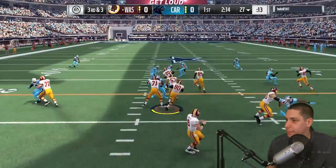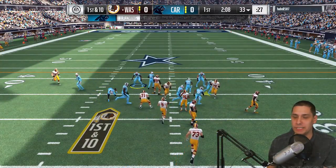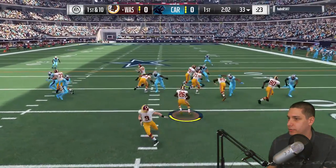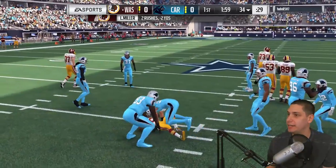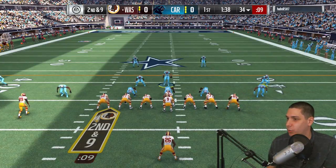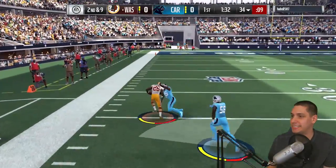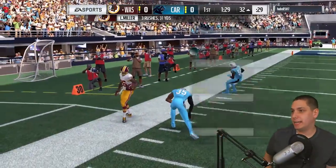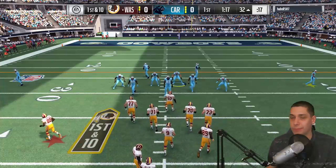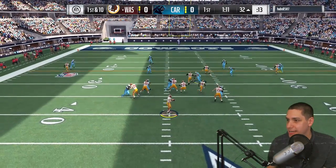Third and three — my opponent runs for a nice pickup. I had dime defense and was out of position. He tries running again — we stop him for a one-yard gain for Lamar Miller. My opponent keeps trying to run the ball without much success yet. He runs again and gets plenty of room — breaks off a huge run. His guys are so much better that any room becomes a huge gain. I almost think dime coverage might be better to stop the run, as asinine as that sounds.